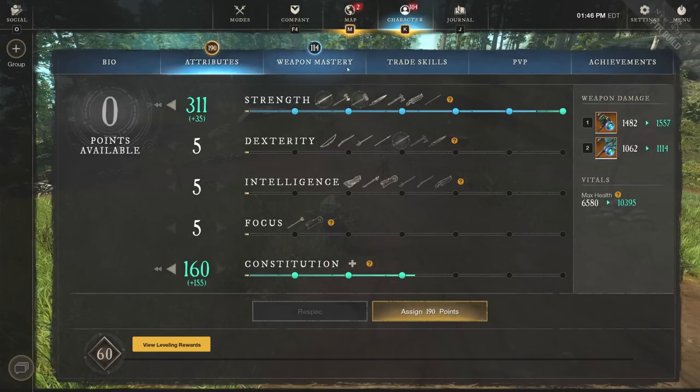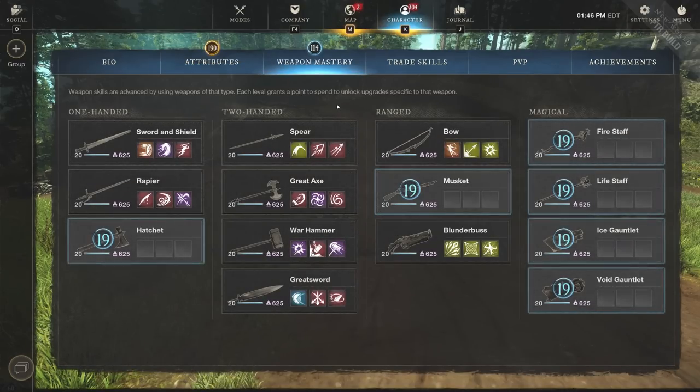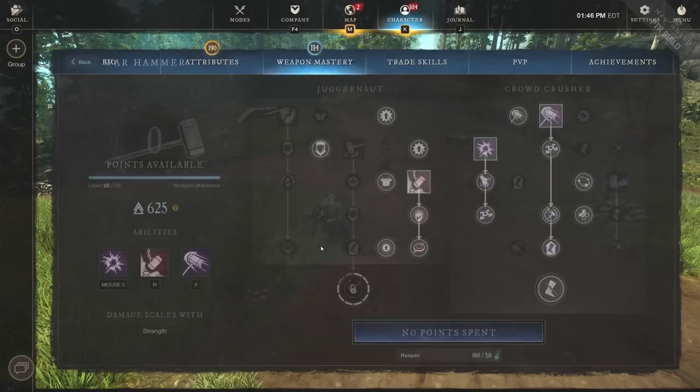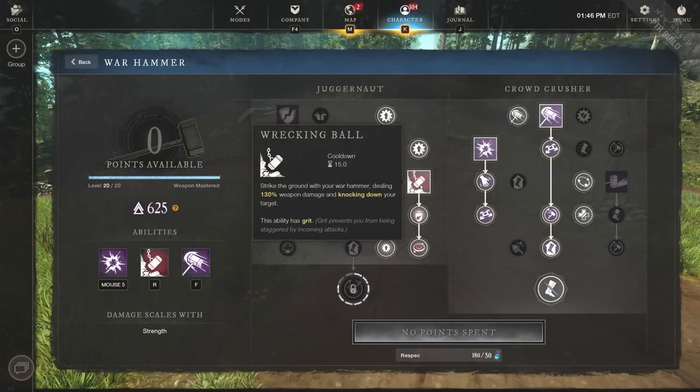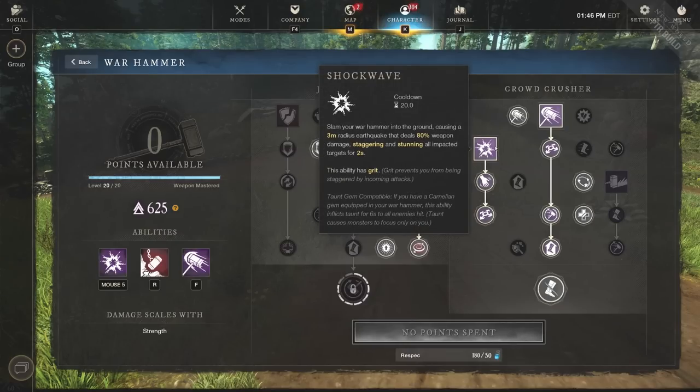I want to jump into some of the weapon mastery because there are obviously a lot of different choices to take. First off, we need Wrecking Ball. The ability has grit - and if you go 300 strength, you're going to get grit as well, which is huge. Strike the ground with your Warhammer dealing 130% weapon damage and it knocks down your target, which is the biggest part. We need to continue to knock down the target, keep them from moving. That's why we have Shockwave - if you've never played against a Hammer player, you'd know.